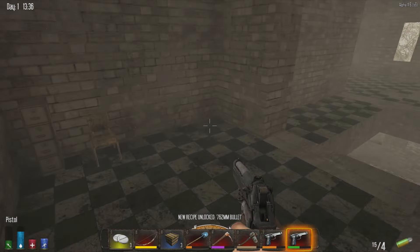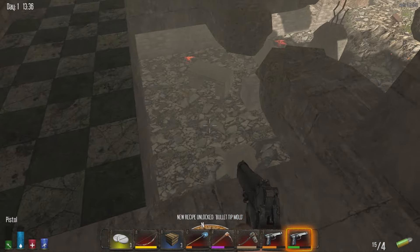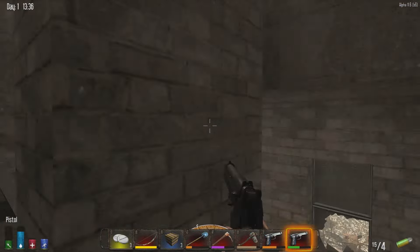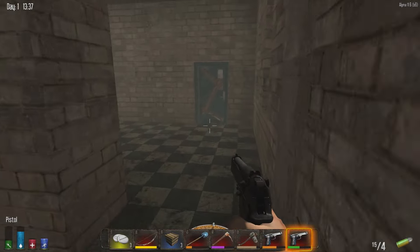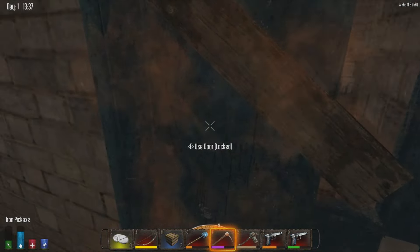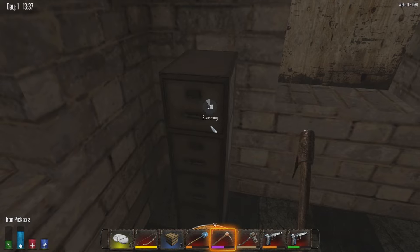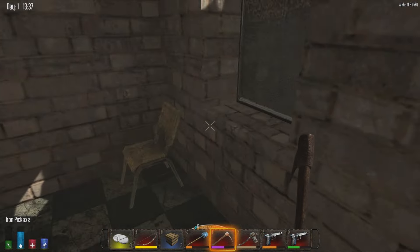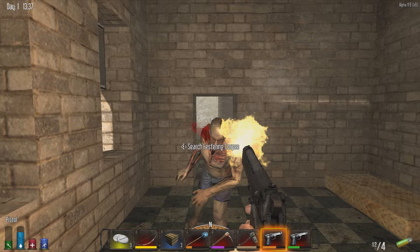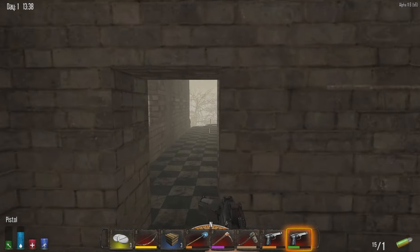There's so many zombies downstairs - they're breaking everything down there. There's another floor on this building! Where's a bed? Speaking of a bed, we definitely need to make one at the house. Actually, I forget if I have one there or not. That was close - what the hell? I hope all the zombies aren't coming up the steps.